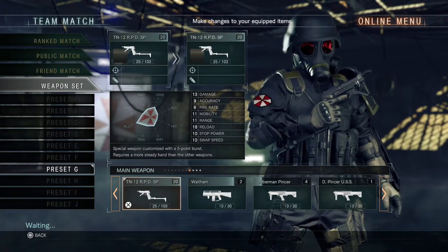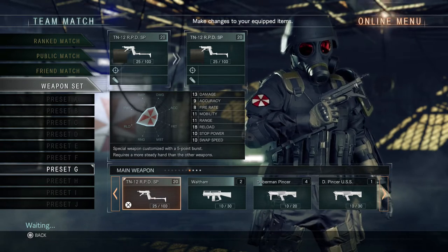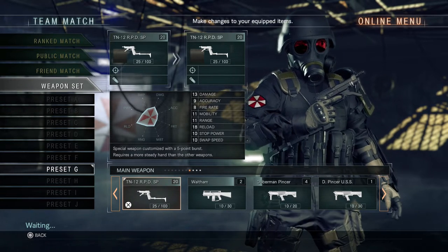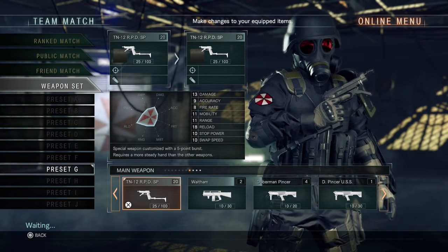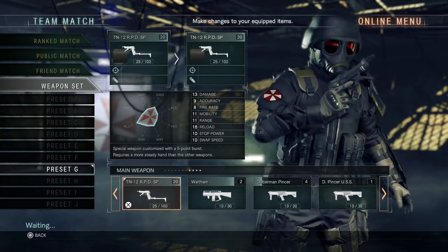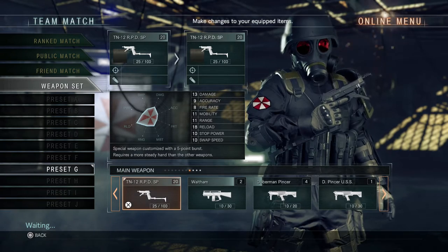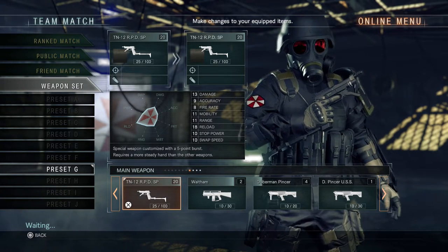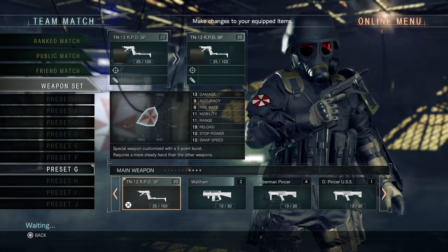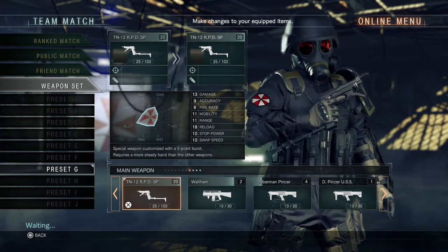The weapon you get for the add-on patch is the TN12 RPD Special. This is actually a special variant of the TN12 Falco — it just has the RPD skin. The main difference is that it fires a five-round burst instead of a traditional three-round burst that the machine pistols fire. It also has less stopping power than the standard TN12, but that's likely because you're firing two extra bullets per burst, so they lowered the stopping power to compensate. Other than that, it is exactly the same in all stats to the standard TN12.